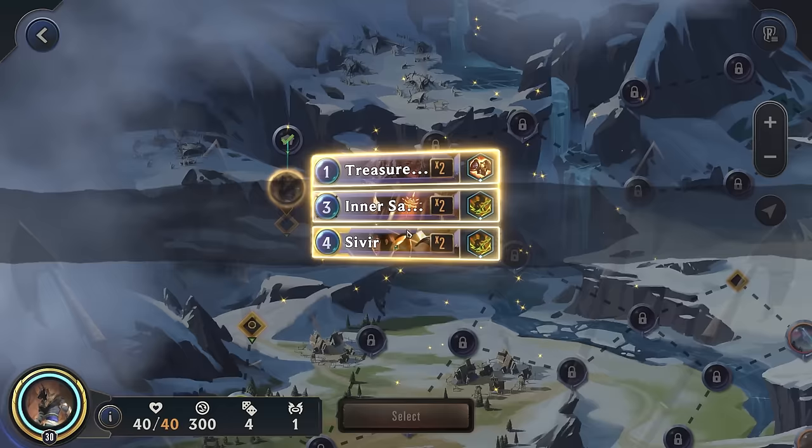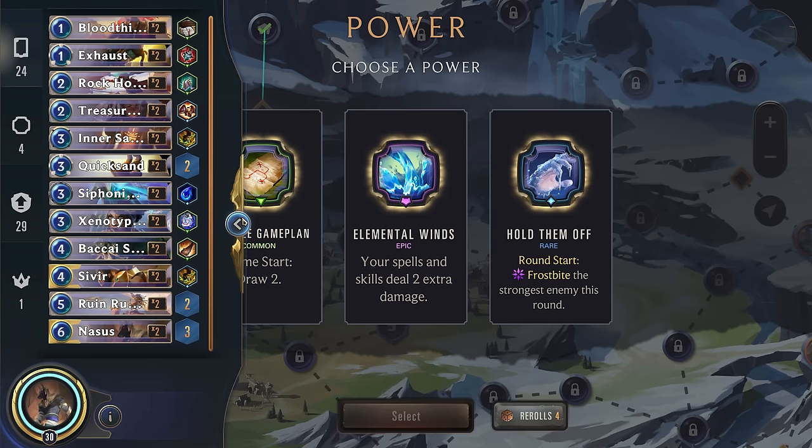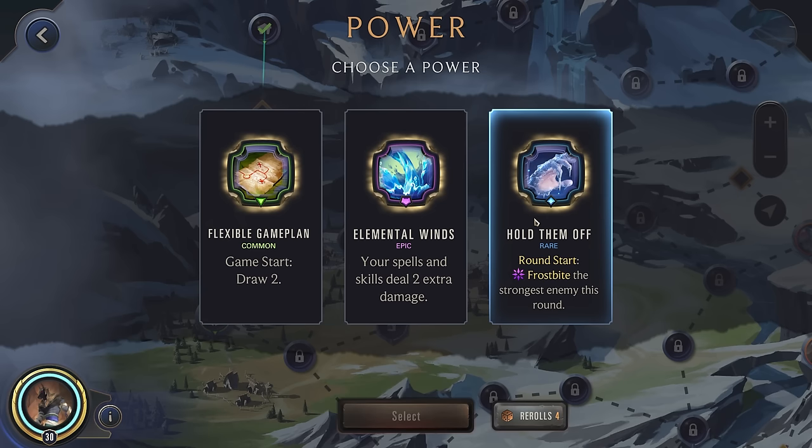Alright, Elemental Winds and Holdemoth. Elemental Winds - I guess we don't actually really have anything that will benefit from this; I think it was Volibear. So yeah, let's go for the Holdemoth. A really great defensive power, and it pairs well with our Fearsome, so the enemies won't be able to block. This should be pretty decent for us.